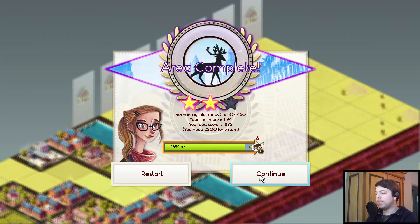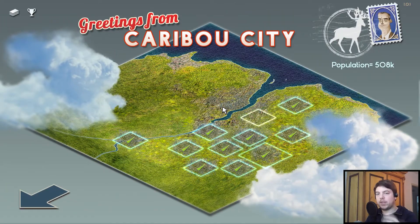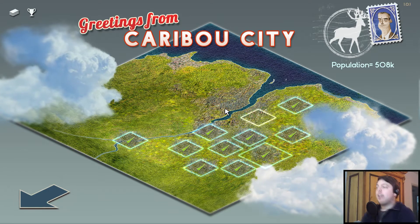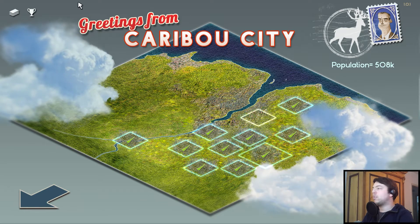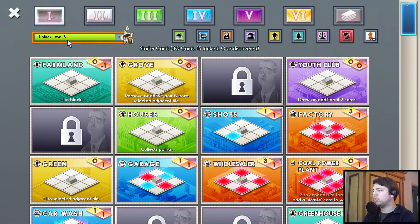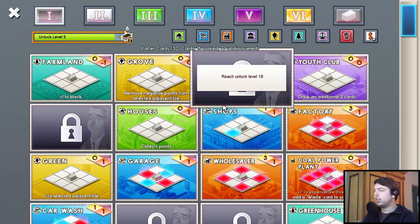So the stars are just based on your points — you get points based on your columns cleared and your lives left. And the XP are used to unlock more cards, which is a little weird mechanic. It's fairly slow as well. So you have this level meter, and every time you play you increase it and unlock more cards.